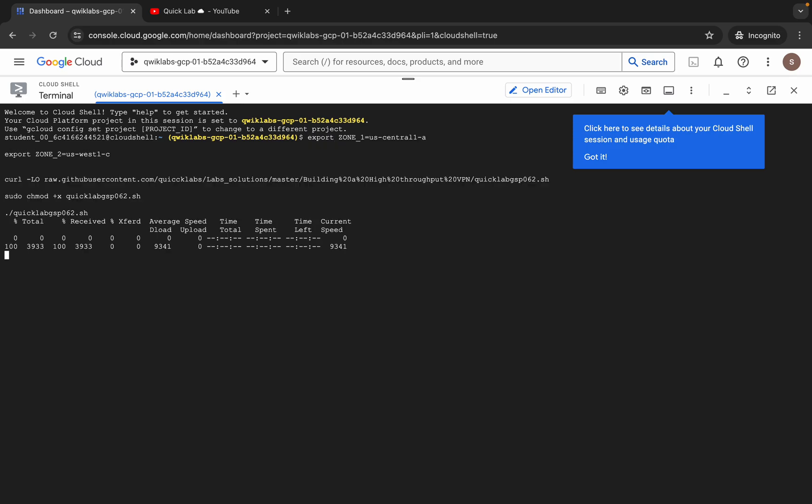Copy the command like this, come back over here, paste it, hit enter, wait for a second, and then click on 'Authorize'. Wait for a second. Now you have to wait for this command to get executed, and once it's done you are done with this lab. This command is going to take at least five to ten minutes, so make sure that your laptop does not go to sleep.